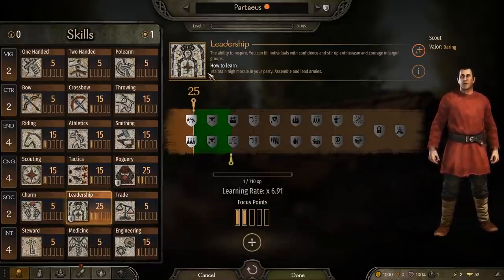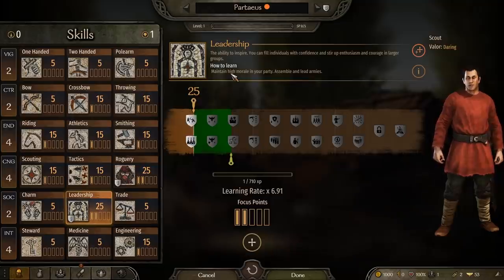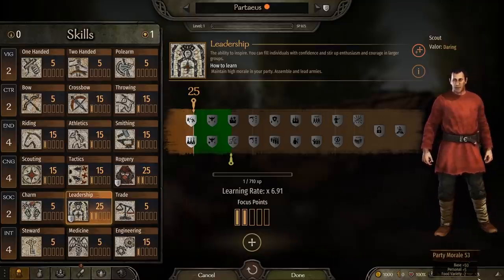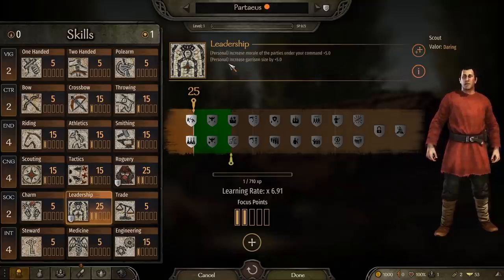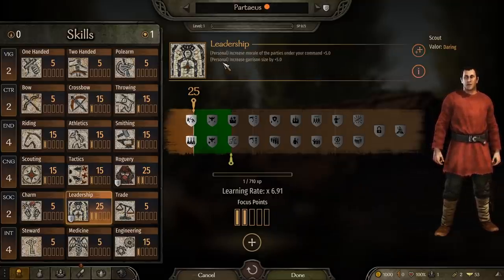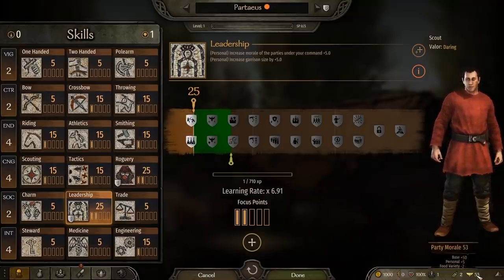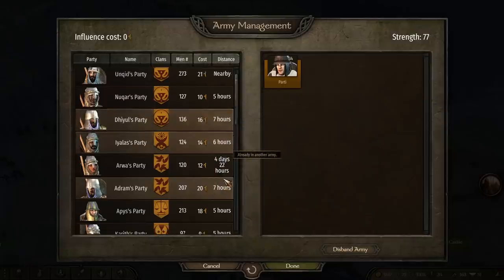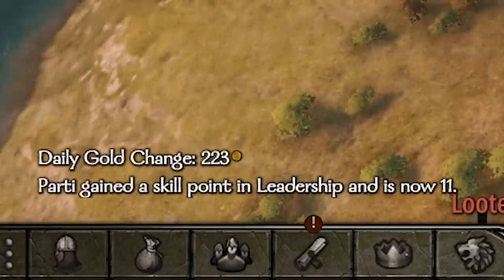Leadership is improved by forming an army and leading it around. Maintaining a high morale in your party will do the trick as well, though what the game considers to be high morale seems a little iffy — I think being above 65 or 70 is a good spot to be. A high leadership increases the morale of your party and gives you bigger garrisons, so it's very important if you want your fiefs to be able to defend themselves. Keep in mind this is all about leading your own armies — joining a different army will not bump your leadership, so make sure you become a vassal as soon as possible and start forming your own armies.